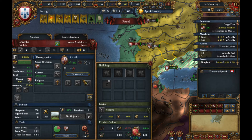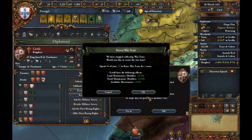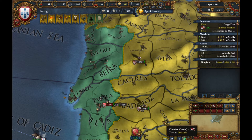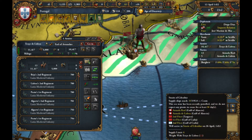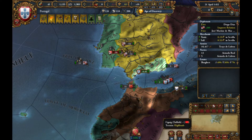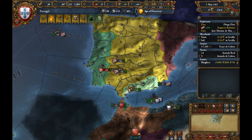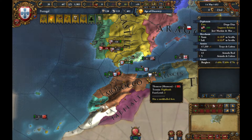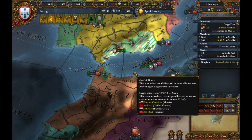Maybe giving this guy military access will help us with our rebel problem. Can you please help me with my rebel problem? Let's see if he does — he does! That's great. If he doesn't that's fine, I'll just recover my manpower and go. Let's wait for manpower to recover, attack the rebels, then sit around with our military at minimum maintenance so our manpower can recover fully before we go up against Tunis.